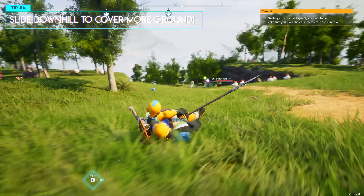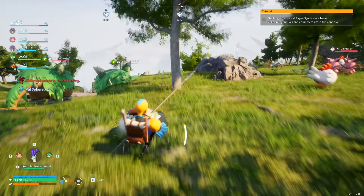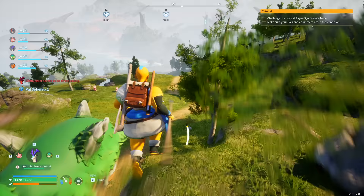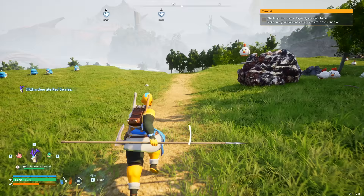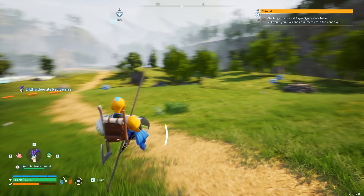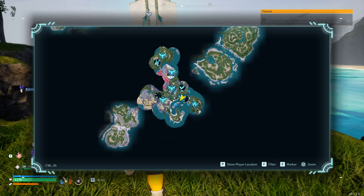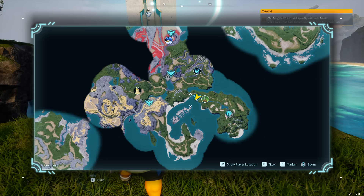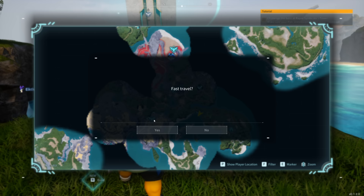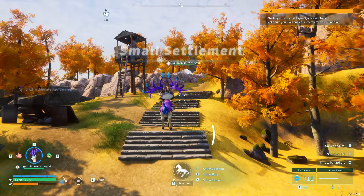A helpful movement technique is that pretty much everyone starts out in the game in this starting section. There's a downhill slope where you can slide and quickly get from point A to point B, and when you have this many pals spawning it makes it really easy to navigate. You want to do a quick sweep all the way down to the very bottom of the hill - it's always good to do a quick scan of this first hill because you can get down it very quickly, then fast travel somewhere else.